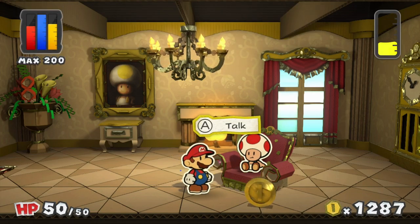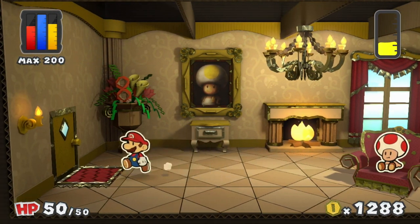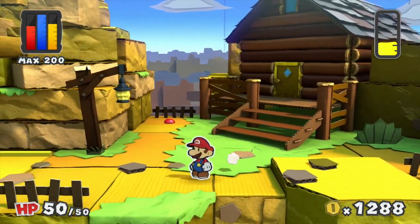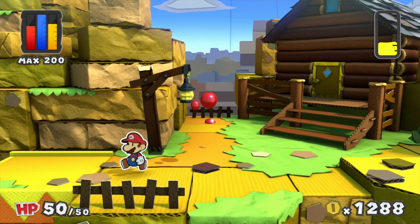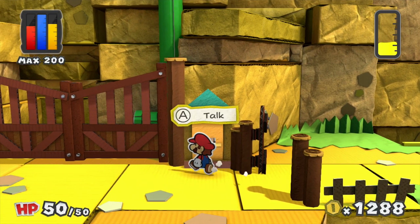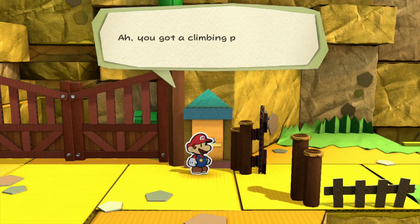'I actually feel a lot better too.' Awesome! Now we can head up Daffodil Peak. Really, I think the only point of going in there is technically to: one, see that character, and two, learn about the unfurl block. But now, with our newfound skills, let's begin to make our way up Daffodil Peak.